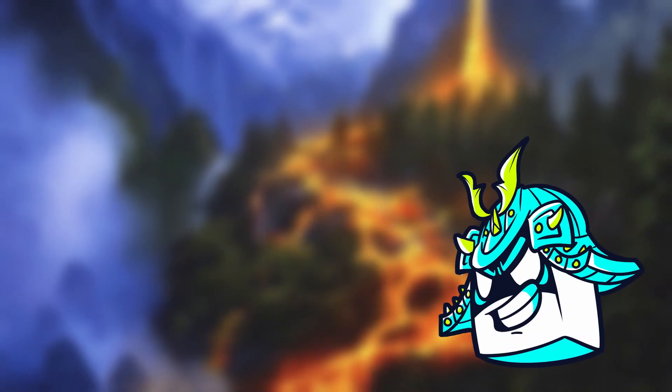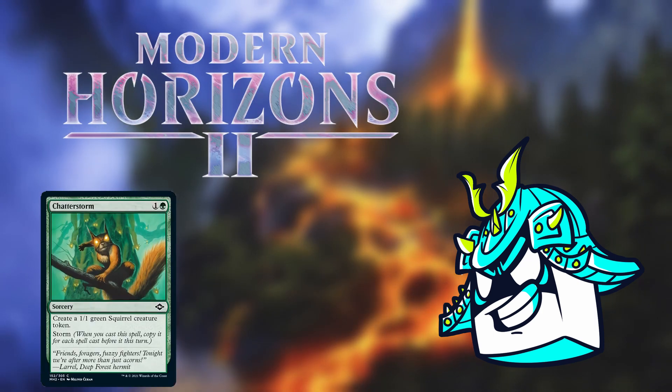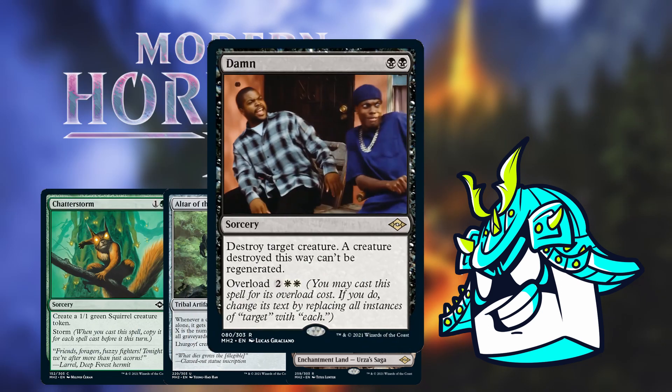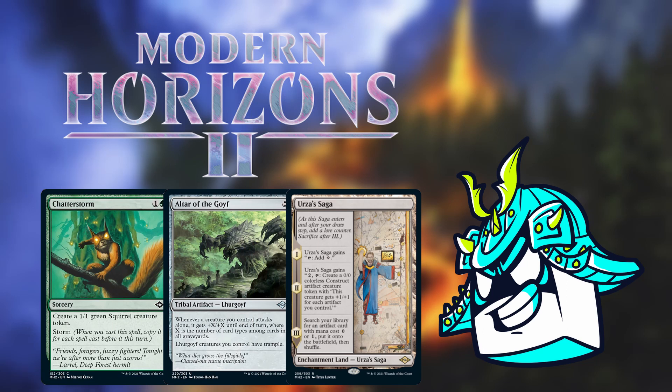It's finally time for the last video on Modern Horizon 2 cards. You've seen some weird cards, some janky cards, some super powerful cards — there's really only one word to describe this set. And now we're here for the final four commander combos. If you've enjoyed this journey and you want even more commander content in the future, then make sure to hit subscribe. Without further ado, let's get started.